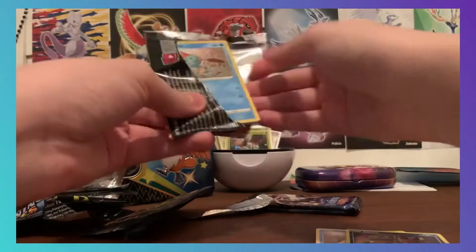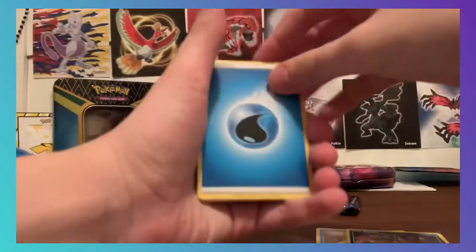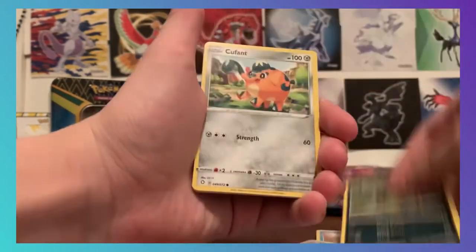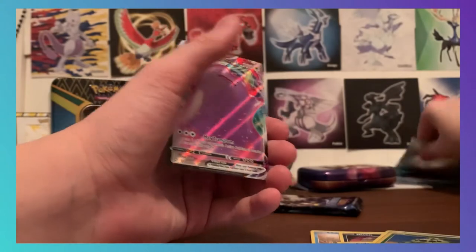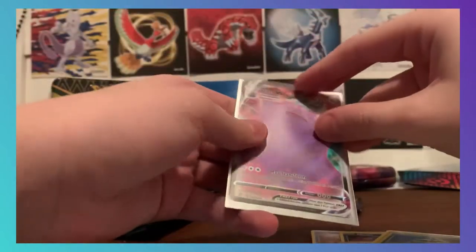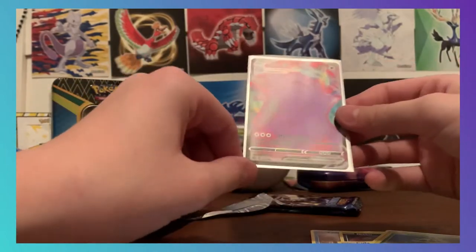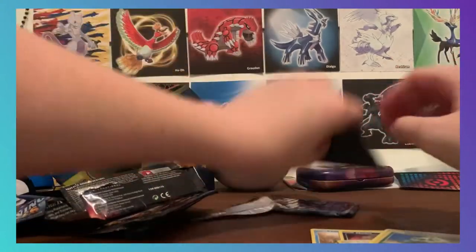Alright, Charizard pack — all the cards are still flying towards me. I'm pretty sure I just saw something. We got something in this pack — I saw it. It might have just been the code, but I think it should be like a flare or something. Water energy, Team Yell, Thwackey, Trapinch, Chewdle, Spinnerack, Cufant, Gossifleur, Snom, reverse Cacnea. We got Ditto VMAX, dude! Awesome — Ditto VMAX! HP 320 and Max Transform — 320 HP is insane. This card is awesome!